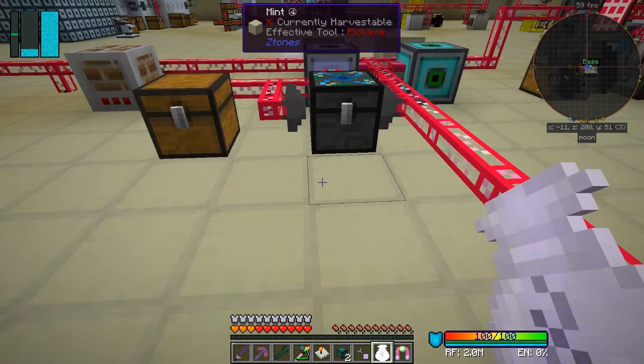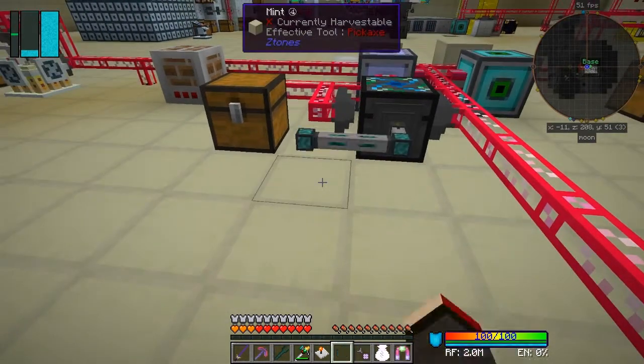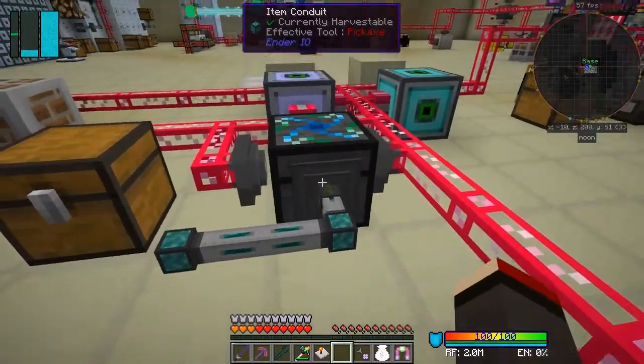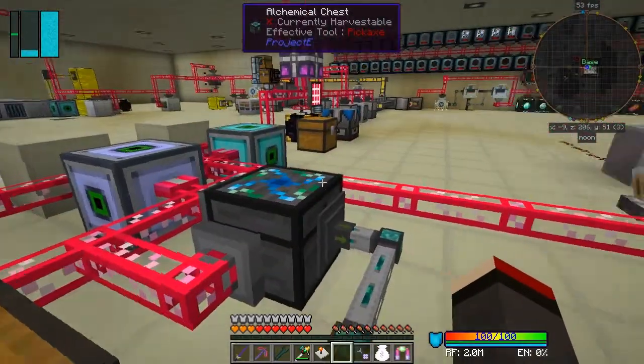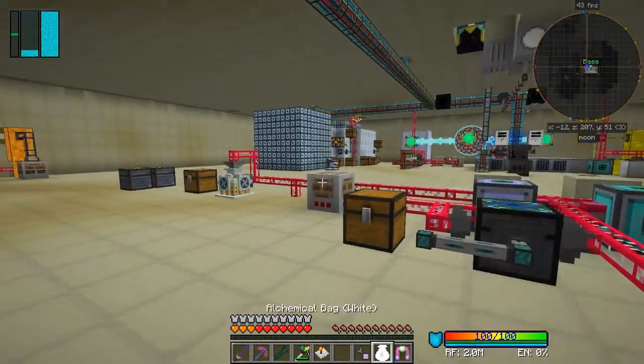We'll put onto this face some Ender IO item conduit - I think two will do, maybe three. Yes I need three because I want to connect to this chest. We can put the existing item filter in here. The best way is to get a double chest - let's get two chests out of the bag.